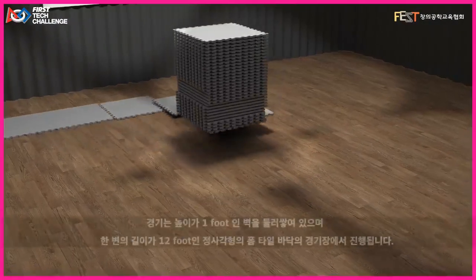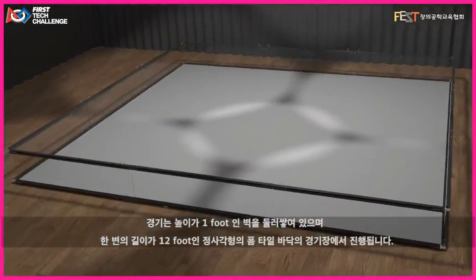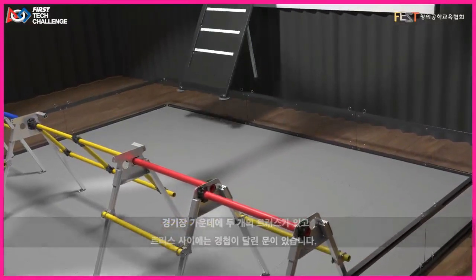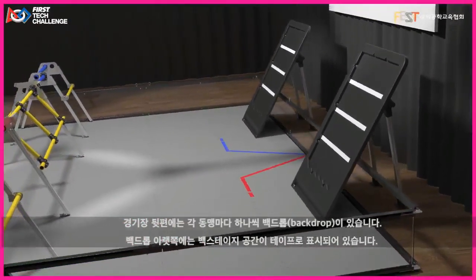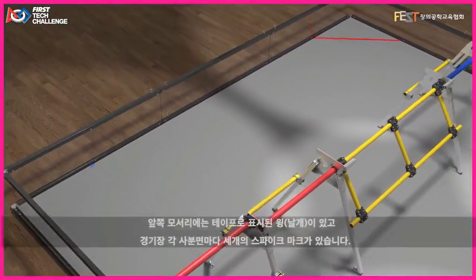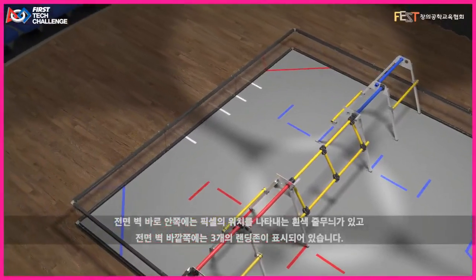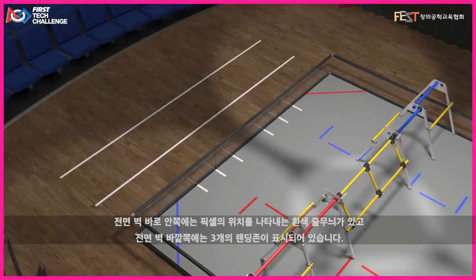The game is played on a 12-foot-square playing field with a foam tile floor and one-foot-high walls. Two trusses are located midfield. Between the trusses is the hinged stage door. In the back of the field are the backdrops, one for each alliance, and beneath the backdrops are taped-off backstage areas. In the front corners are taped-off wings. In each quadrant of the field are three separate spike marks. Just inside of the front wall are white pixel location stripes, and outside of the front wall there are three taped-off landing zones.